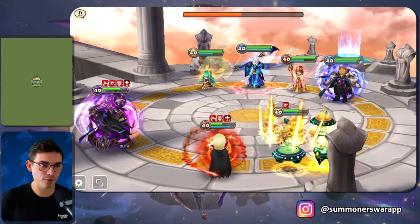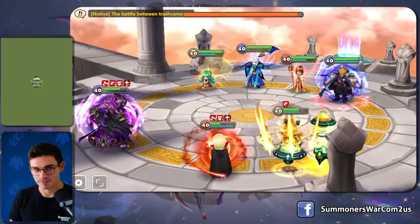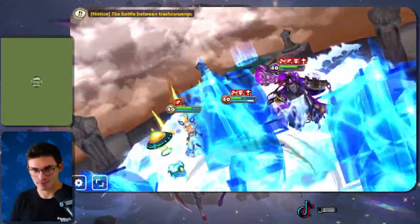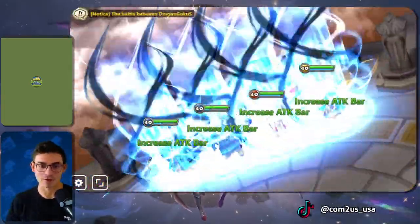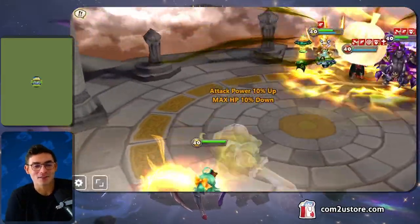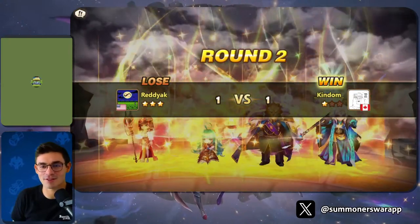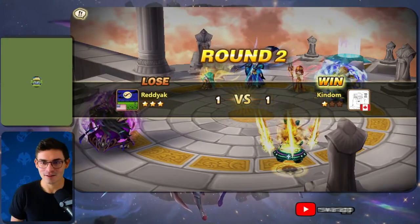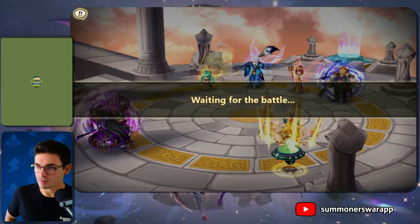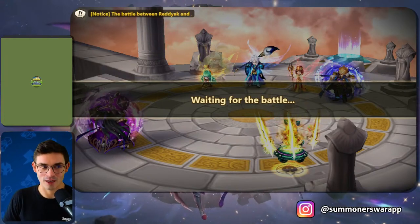Kanehi asks: did you pick your free nat five already? I did — I took Shizuka. I'm very pleased with her so far. I've been building her. Oh, I also got Chandra, guys — I summoned a Chandra, which is technically a dupe, but I fed the original.